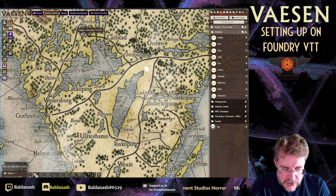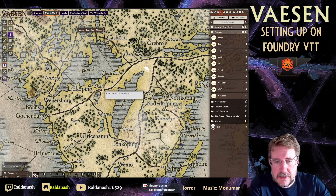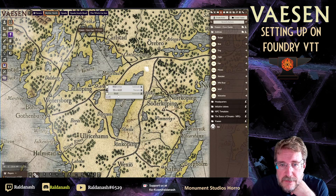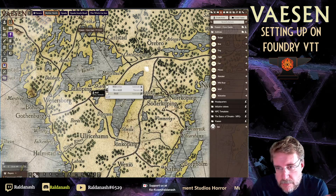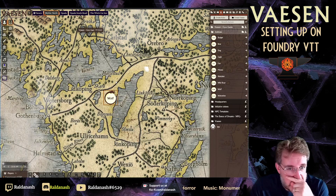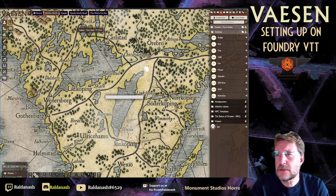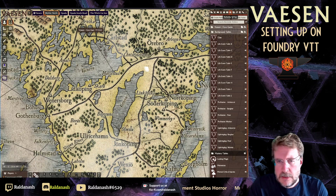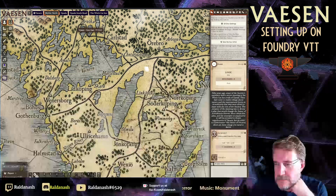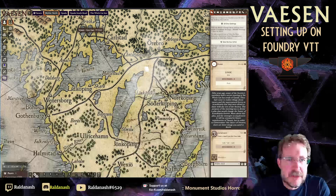Quick Insert is essentially a search function. Press Ctrl+Space, type your search — for example, 'wolf' — and it searches through all compendium items and journal entries to find matches. You can click to open the sheet or just drag the result onto the scene and you've got that actor placed. It also works with journal entries and roll tables. For example, searching 'class' finds the class roll table, and you can roll straight from the Quick Insert result.